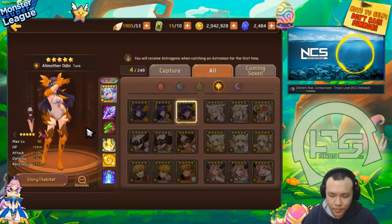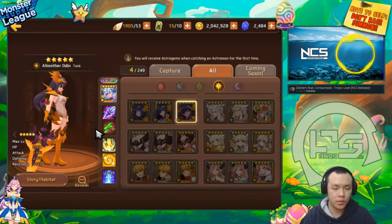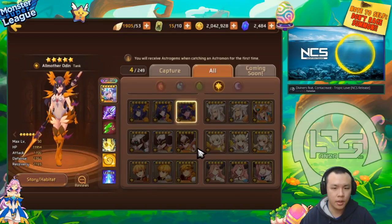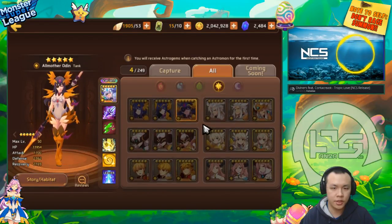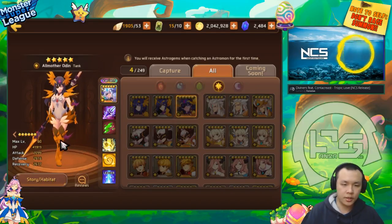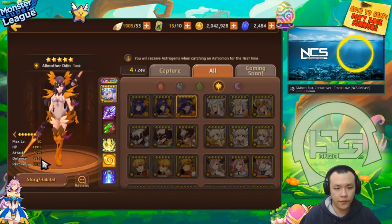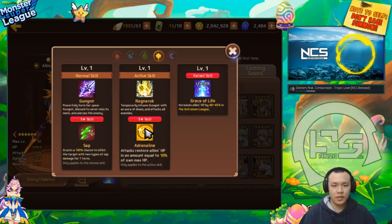Moving on to the Odin. A lot of people aren't going to pick the Odin — she is for the longest time considered probably one of the worst light and dark nat fives in the game, but she actually has one single use where she is probably better than a lot of other units. Her best use is for Gollum's B10. She can solo tank it pretty easily, especially if you have her at Evil 3 — she can solo tank Gollum's B10 really, really easily because she's really, really tanky. If you look at her stats, she's extremely tanky and she also has a self heal. This isn't just a self heal — it's also a team heal as well, so she's basically an adrenaline-based active healer. She also has Sap, which is really nice — she's extremely good for Gollum's B10.